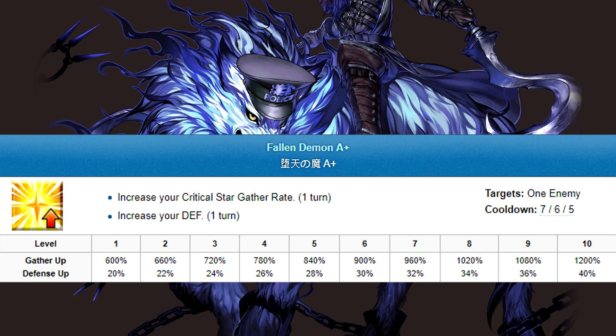Taking a look at Clifford's skills, let's start with Fallen Demon. It gives clutch defense and star absorption, which counteract his two biggest weaknesses: his fragility and his class's tendency to repel crit stars. The magnitude of both is fairly reasonable, but the duration leaves a lot to be desired. As a 3-turn buff this would be amazing, but having it on just 1 turn is pretty rough.